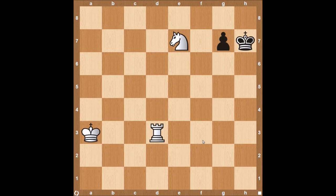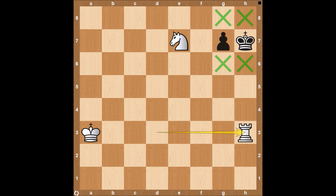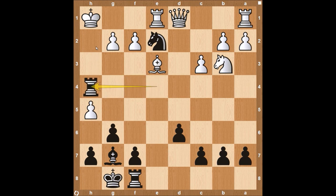Coming in at number three, we have Anastasia's mate, which involves the knight and the rook trapping the opponent's king on the side of the board. White has the move rook to h3. The knight blocks off the squares g8 and g6, and the rook on h3 blocks off h6 and h8 — and this is checkmate. Back in 2003, Magnus Carlsen used Anastasia's mate to surprise his opponent. He had his knight on e2, perfectly placed to block off the g1 and g3 squares from the king. He sacrificed his queen by playing queen to h5. The only legal move for white was to take with the pawn, which freed the rook to come to h4, and Magnus Carlsen was able to checkmate using Anastasia's mate.